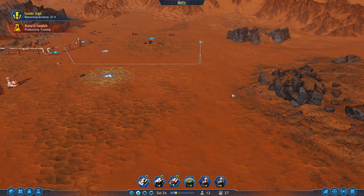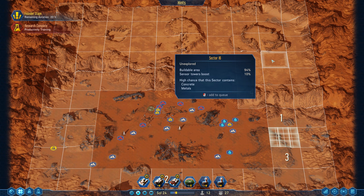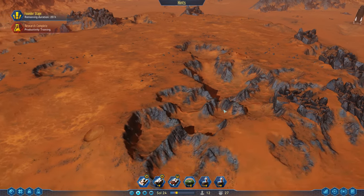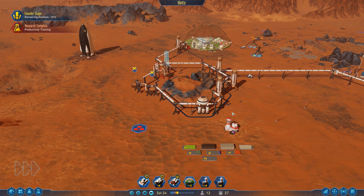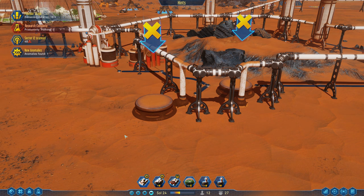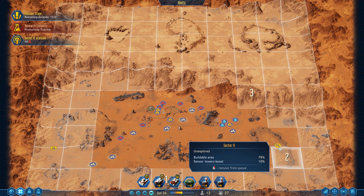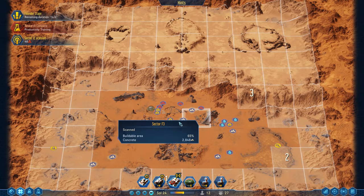When that sensor tower goes up, all the stuff we're scanning should go quicker. We'll scan in here too - unexplored concrete and metals. We have another anomaly way over here. Explorer, can you go get that? It would help our research quite a bit. 20 hours remaining until our founder stage is done - let's speed up time. I can't decide if I want to get rid of these prefabs or not - I think they're cool for emergencies but to repair them and get them running again it requires constant maintenance.